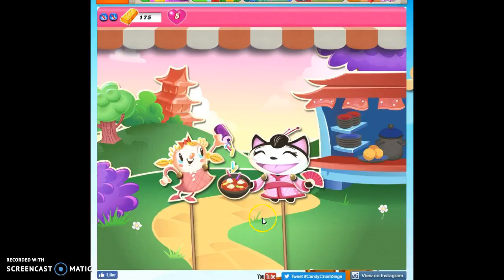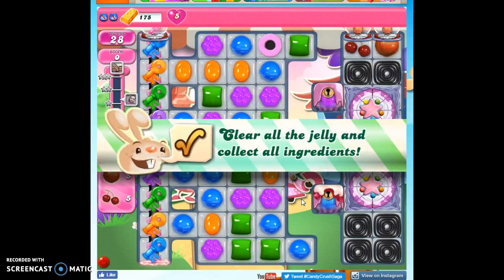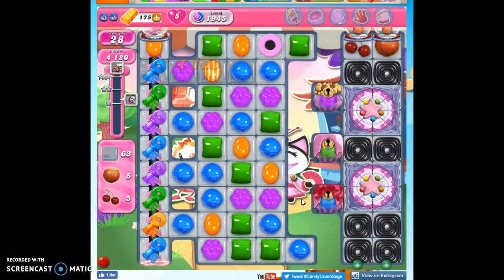And if it's placed reasonably well, it should help us out in the beginning. And it's placed actually very well for us, because I want to focus my attention on this top cake bomb first. So we've got 28 moves to clear out 63 jelly, collect 10 ingredients, and reach 275,000 points. The ingredients are here — we have to drop them down through this licorice and these cake bombs.